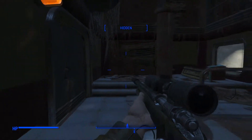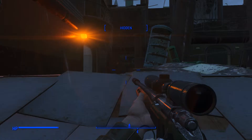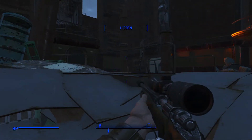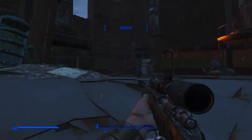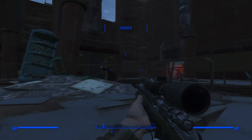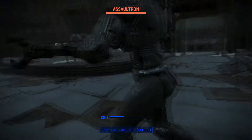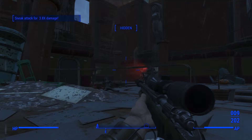Once you walk into that central area, it's gonna trigger two enemies — one's an assaultron and one's a sentry bot. You're gonna kill the assaultron easily, but the sentry bot is gonna be a little more difficult. Pretty much you're gonna want to wait it out, shoot them, and kill them.